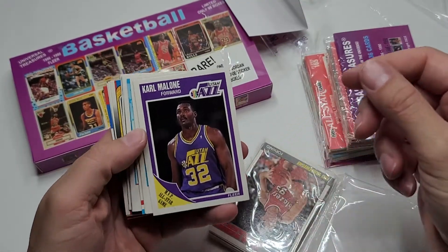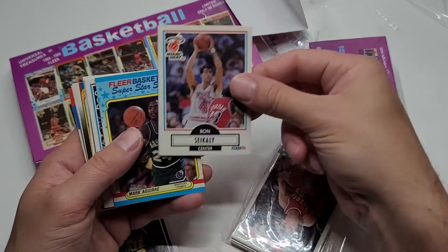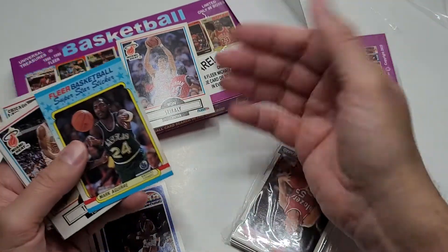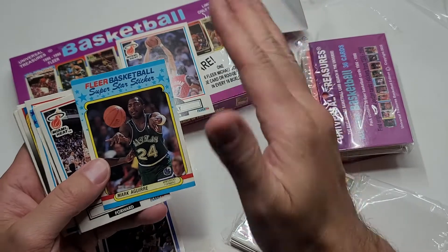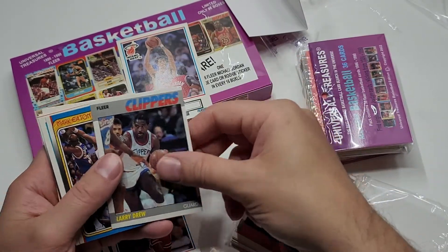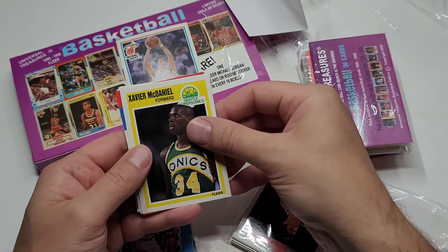We're starting off with Carl Mailman Malone. Ronnie. Michael Jordan making a little appearance there — sort of a Michael Jordan, I'll give you credit for that. Alex English — this was worth money probably in late 2020, part of 2021 because everything Jordan was super valuable for a little bit. BJ Armstrong. Larry Drew. Mark Eaton. Patrick Ewing. Xavier McDaniel.